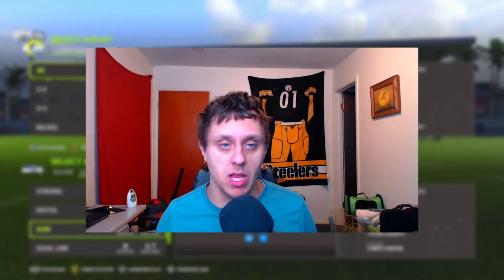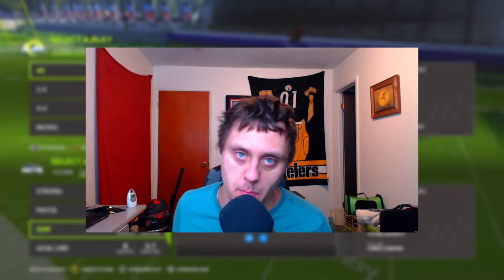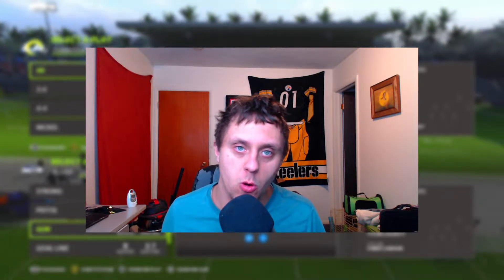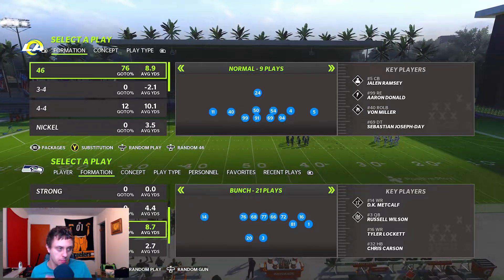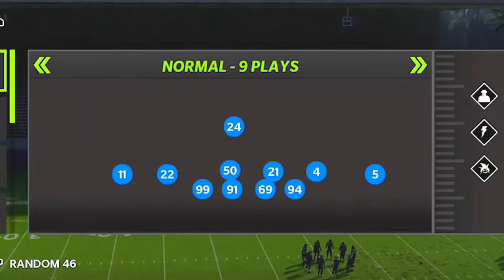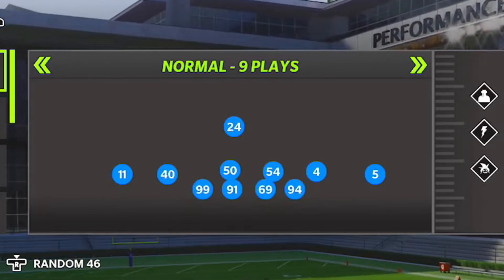Today's video is going to be in the 4-6 playbook. We're going into 4-6 Normal and we're going to be using the Speed Package. The Speed Package takes your number three and number four corner and puts them at linebackers. In 4-6 Normal, going once to the right on the right stick gets you into Speed Package. Number 22 and 21 are the number three and number four corners. If you go to packages, you see number 40 and number 54 — those are the linebackers they've been swapped to.